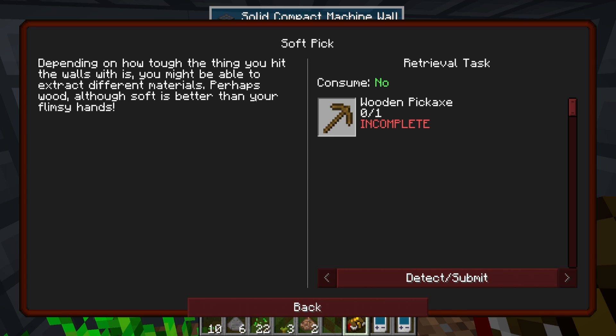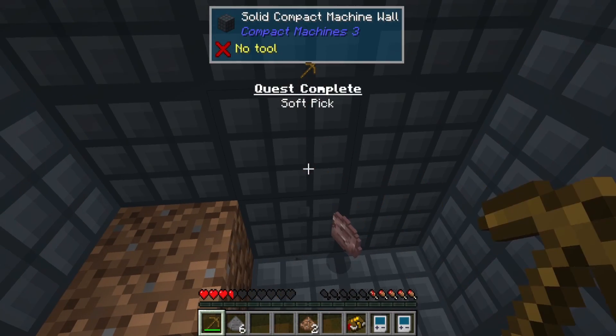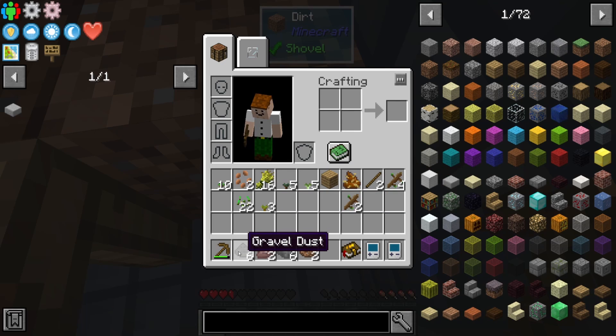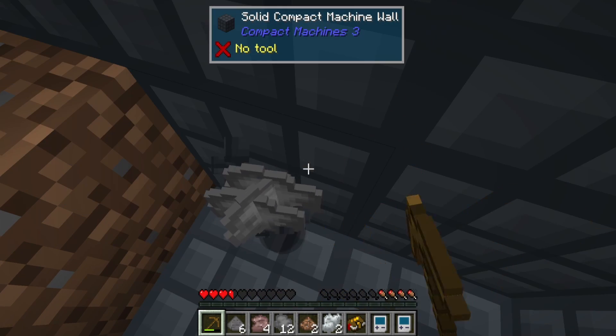Depending on how tough things you hit the wall with are, you might be able to extract different materials. Let's get you — ta-da! We now have a pick. So now I'm probably not gonna take any more damage. Now I'm gathering — this is gravel, this is granite, this is stone. Am I also getting dirt? No, I'm just getting a bunch of stone. I still need to punch if I need more dirt. That sucks.